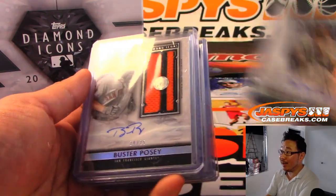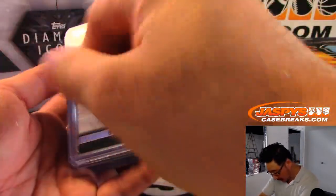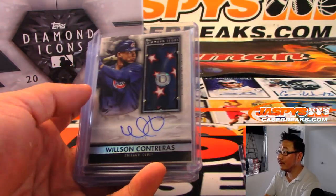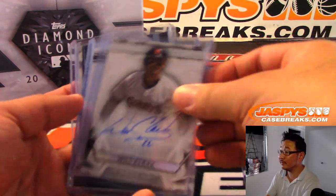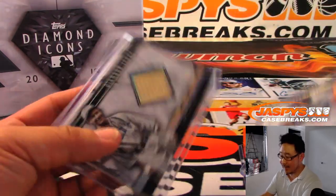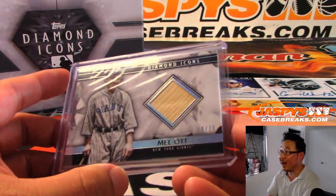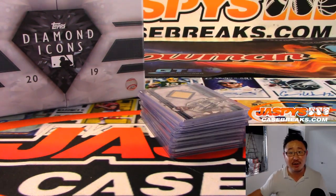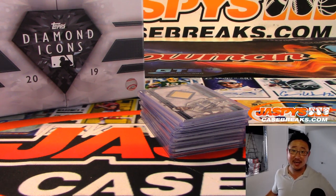And there you have it, boys and girls — a great break in the books. Nice. We got another random hit break of Diamond Icons in the store right now, check it out. jasbeescasebreaks.com, and I think we have a couple random player breaks left as well for Diamond Icons Baseball. Check that out and we'll see you next time on jasbeescasebreaks.com. Bye bye.